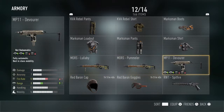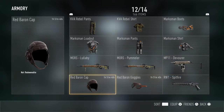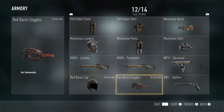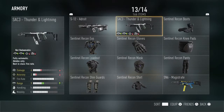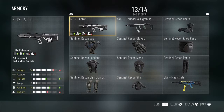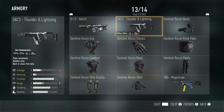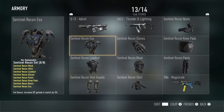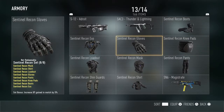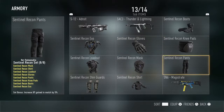Morse Lullaby, Morse Pummeler, I've got the MP11 Devourer, the Red Baron Mask, not the cap, Red Baron Goggles, and RW1 Spitfire. I've got the S12 Adroit, Thunder and Lightning, Sentinel Recon Boots, Sentinel Recon EXO. I've got all the Sentinel Recon stuff.